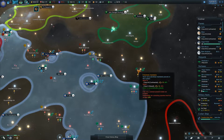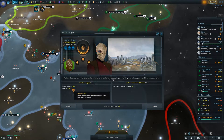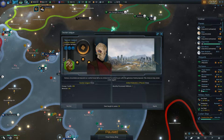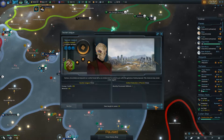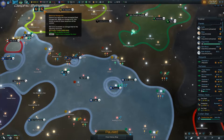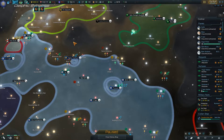This is looking like a good system. They are offering me minerals for their dilithium — I'm going to say yes because I could do with the minerals. I have three processed dilithium so I'm assuming I can trade some away. Curious if that's going to affect my naval capacity. We'll agree to it — and is it a monthly deal or just a one-time deal? It might be a one-time thing.